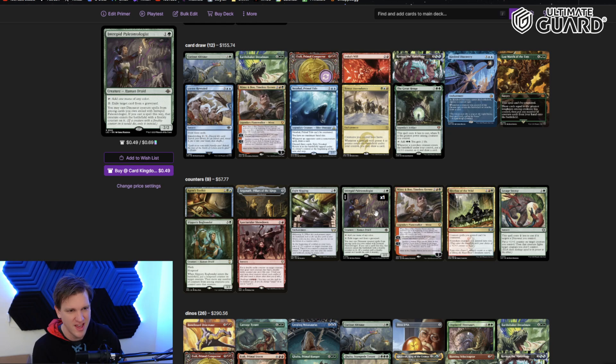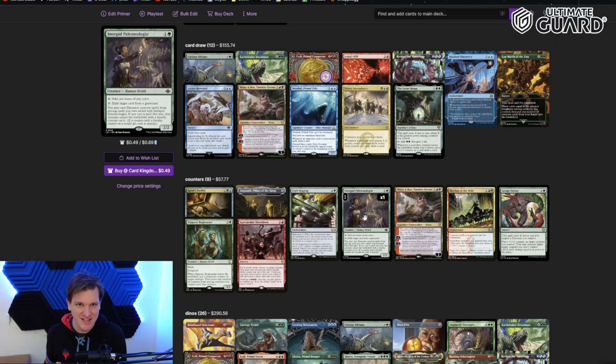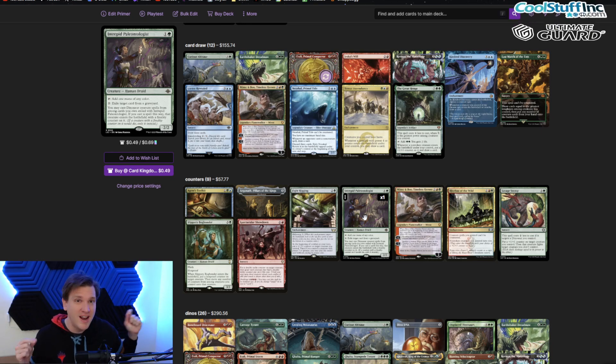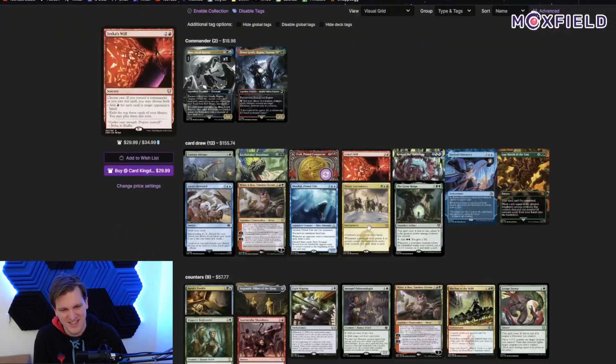One card that might not make sense at first glance is Intrepid Paleontologist. It's here because of a negative interaction to watch out for: you can pay two mana to exile a card from a graveyard and cast a dinosaur spell from among cards you exiled — but if you cast a spell that way, the creature enters with a finality counter on it. If you're trying to avoid Blue's commander tax by casting Blue with the Paleontologist, Blue enters with a finality counter, meaning when Blue dies it exiles. Worse, every other dinosaur you cast that way also enters with a finality counter — potentially teaching all your dinosaurs to exile themselves when they die.